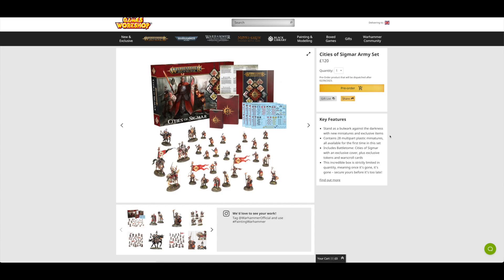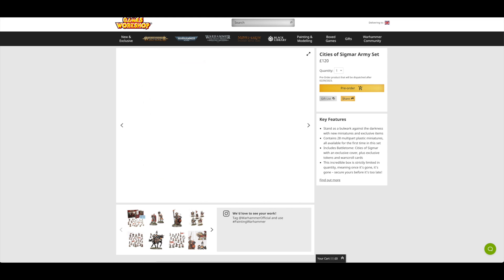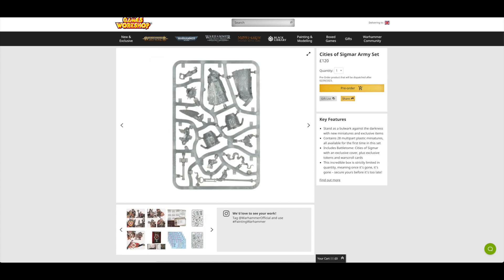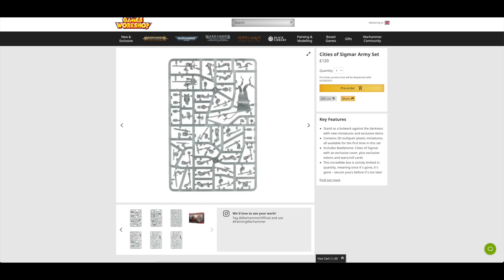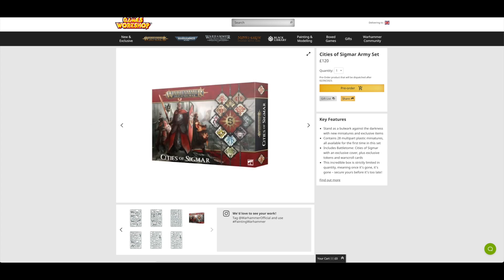The Cities of Sigmar army set is £120. I'm not sure how long we've got in the queue, but you can pre-order it if you wish. I'll probably pick up the models at some point — they do look lovely — but this month just isn't going to work for me. You get 28 miniatures, probably single-pose, though there do seem to be quite a few weapon options and shields. That can be yours for £120.